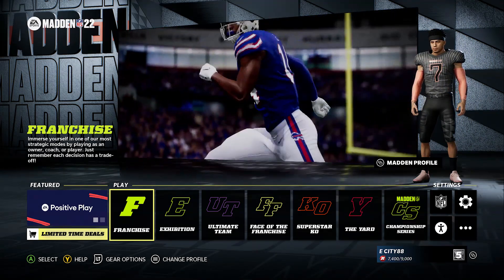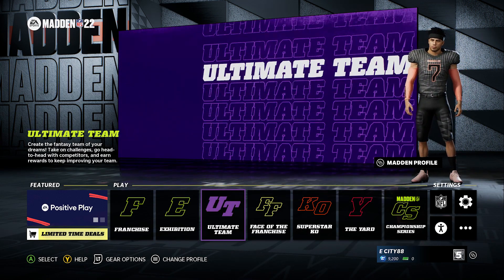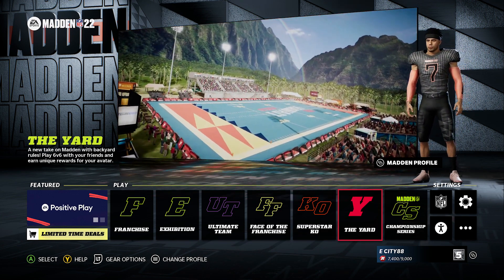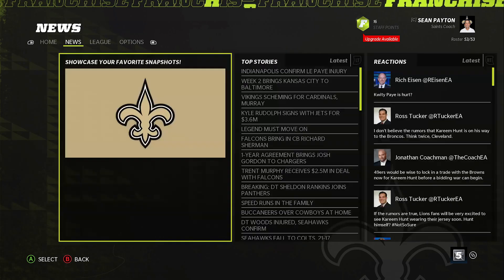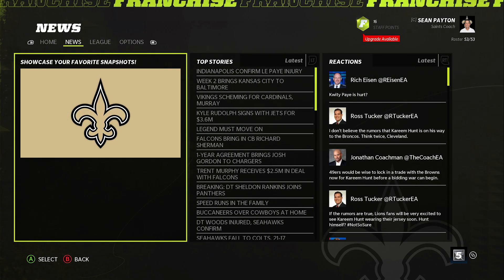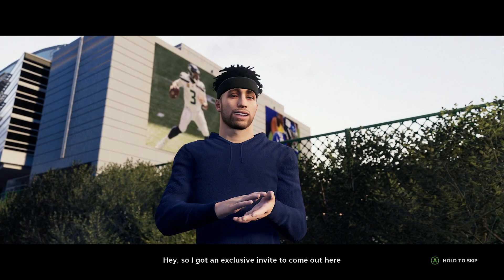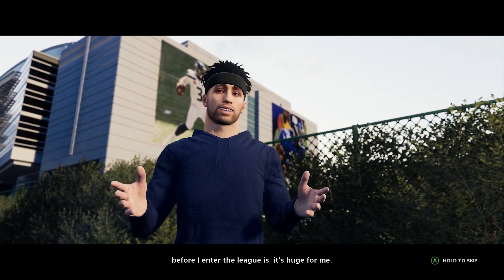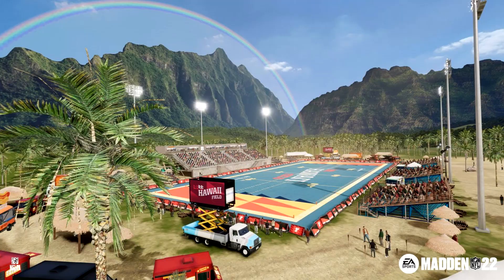Number five on the best list is something you can rarely say about a Madden game: the entire game got updated no matter what mode you like to play. We've seen for years franchise mode and ultimate team go untouched, and last year franchise mode and Superstar KO both got nothing really new at launch. This year franchise mode got multiple updates — it's the best it's been since Madden 12. Face of the Franchise has a brand new story, and ultimate team added a few new cool things.